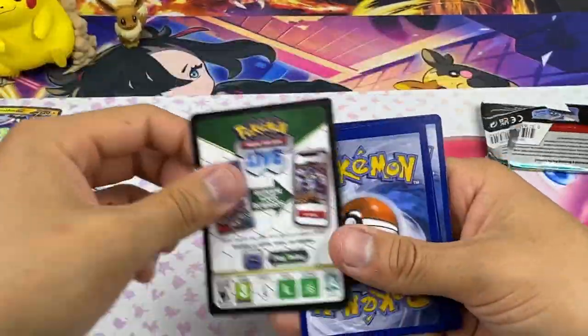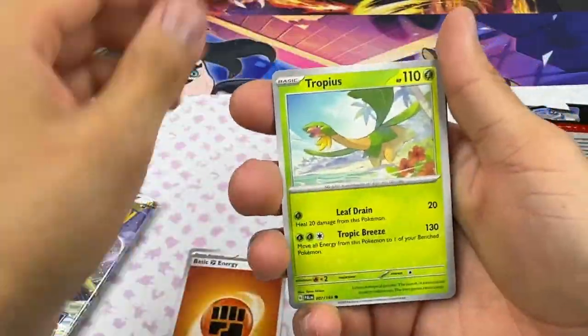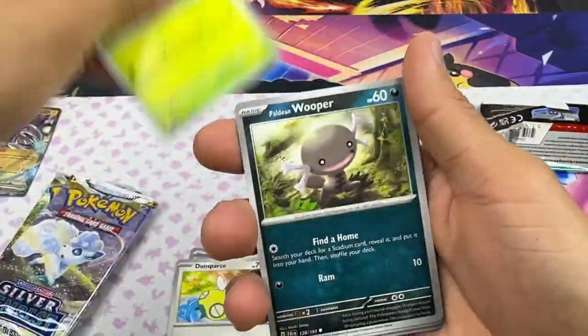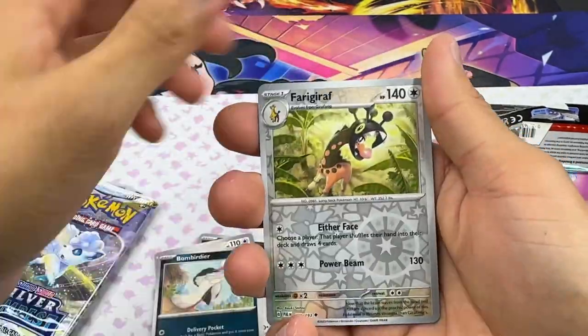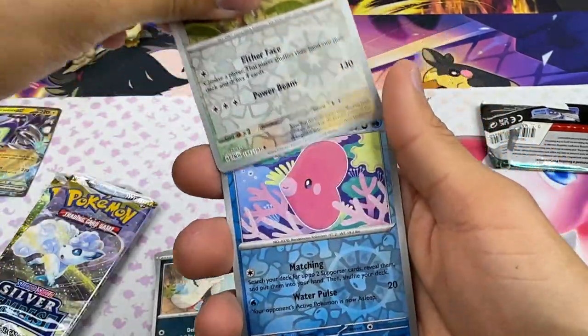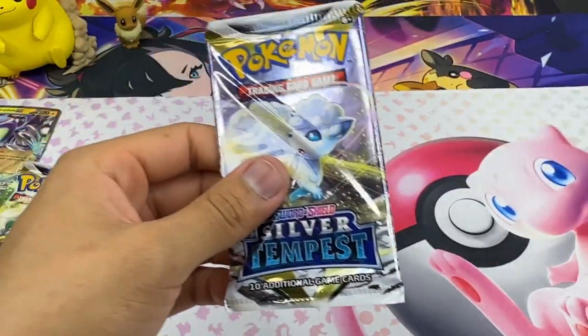No double banger, got a Sneasel and nothing. Next pack — Fighting Energy, Tropius, Dunsparce, Hoppip, Wooloo, and Beardie for Ragged — love this art. What is going on, no hits here either.